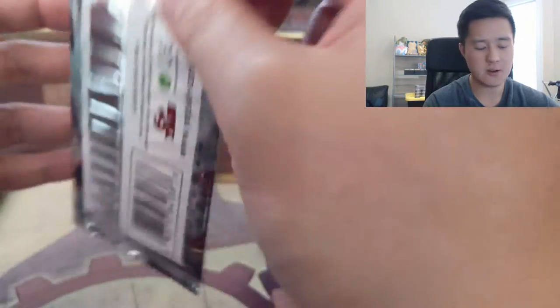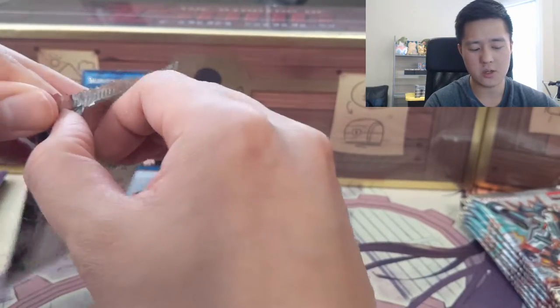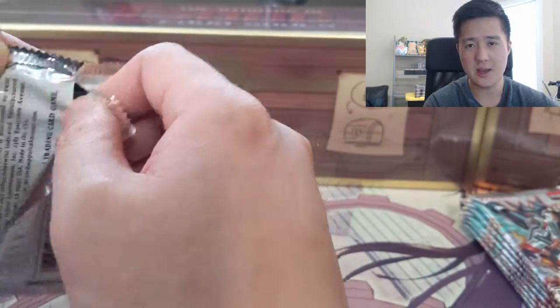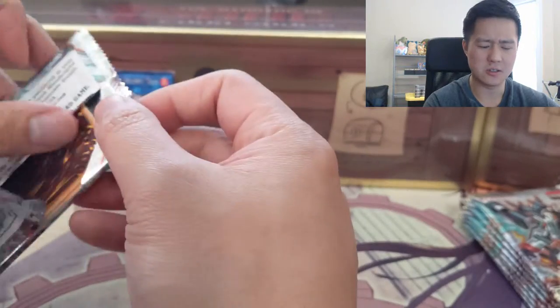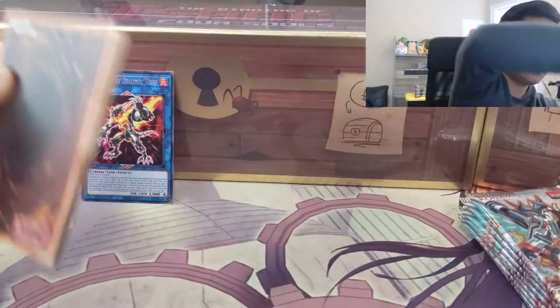The secret rare is pretty easy to identify because it's foil, the words are shiny, and the foil pattern has diagonal lines. My understanding is there are usually two secret rares per box, and it almost seems like you can expect one on each side of the box — so hopefully we hit at least one.